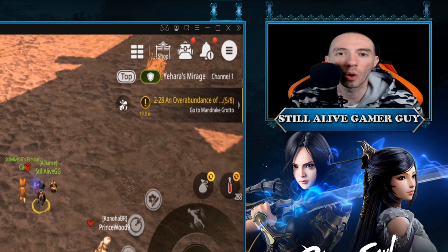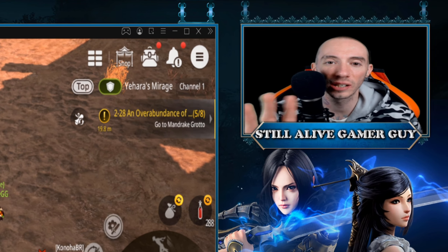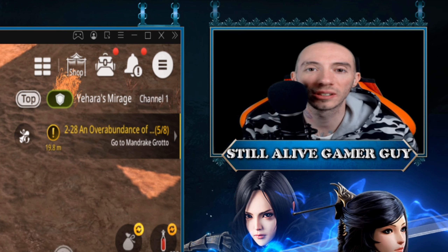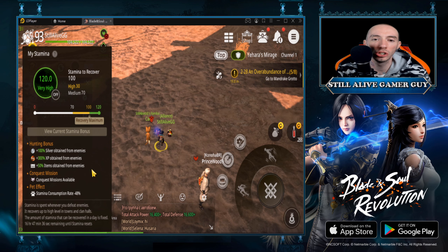I highly suggest that if you're doing story missions, turn it off. If you're doing side missions, turn it off. Dungeons, raids, whatever else you are doing — make sure stamina is turned off.